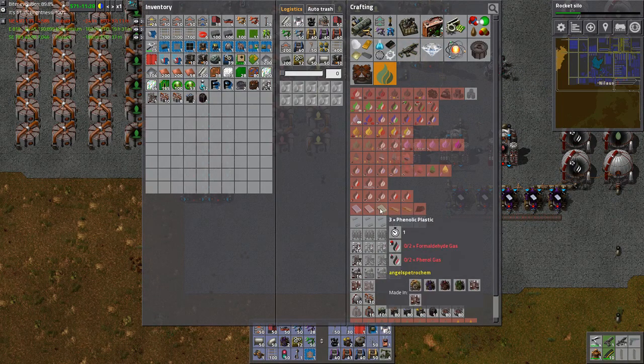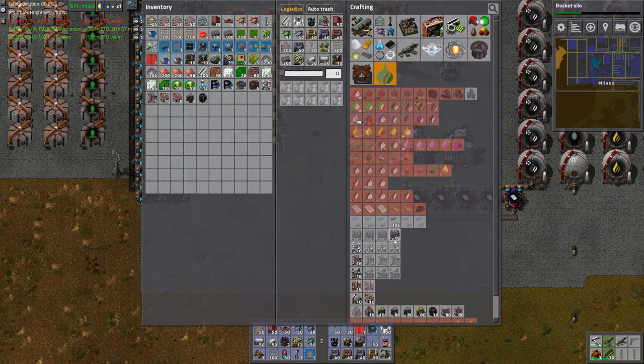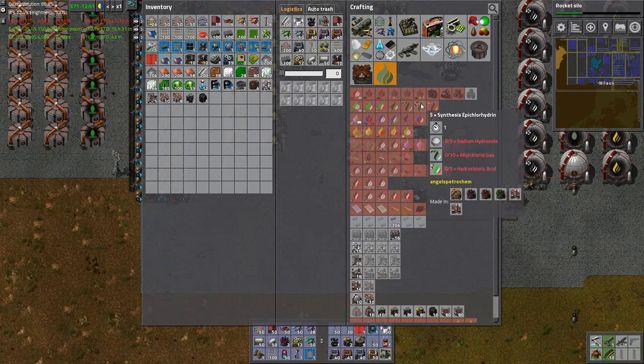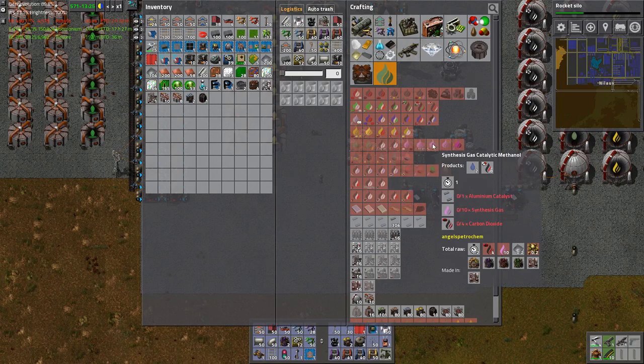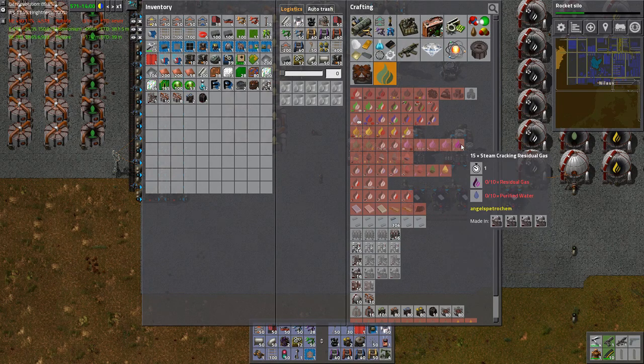That's nafta. I have formaldehyde gas and phenyl gas. Propene gas - is that propene gas? Yes it is. This also comes from nafta so that's about the same. Let me look at formaldehyde gas and phenyl gas. I find the most difficult part is finding stuff. Thermal water - gas catalytic methanol, catalytic synthesis to nafta, steam cracking residual gas. Then I get some residual gas but I don't even know where I get the residual gas from.